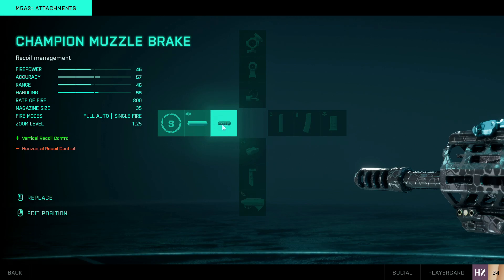What I'm looking for is just a bit of recoil control. I'm not going for range at all — when I tried to prioritize range it just didn't really seem to help. I want this weapon to be more close-quarters focused, so that's what I'm going for.